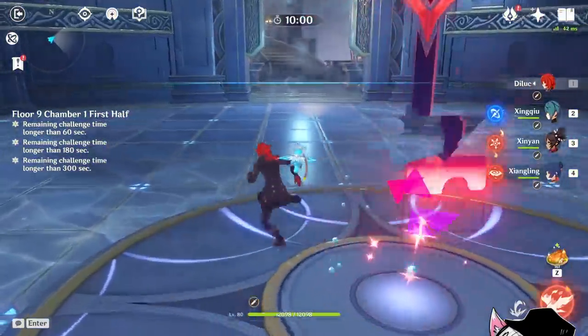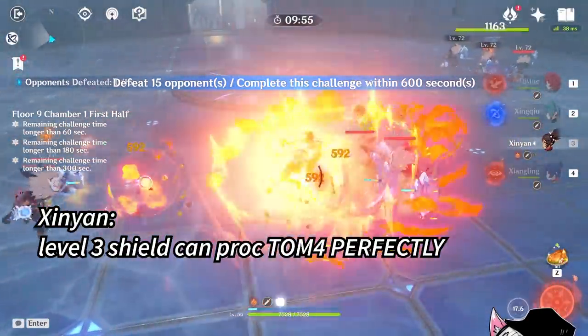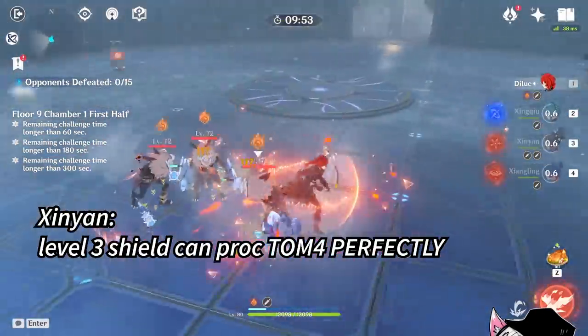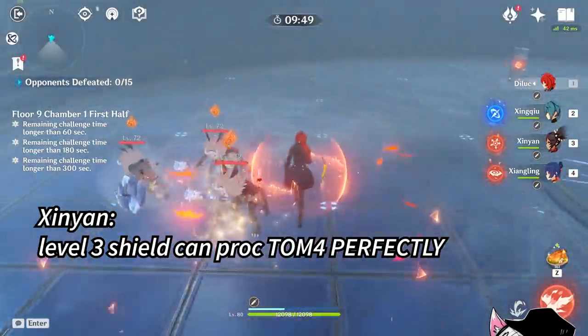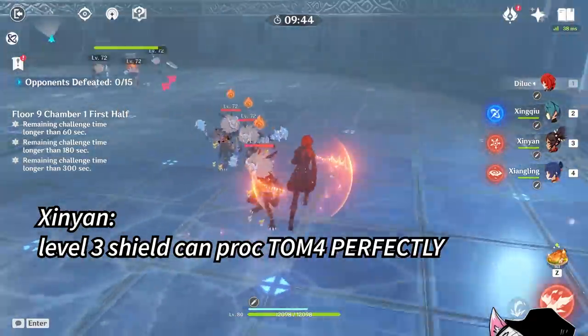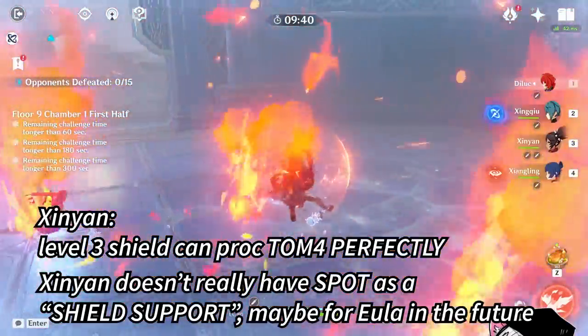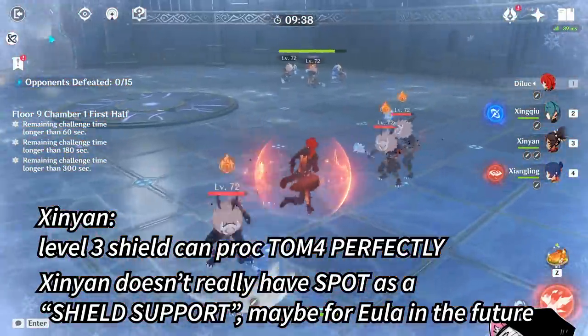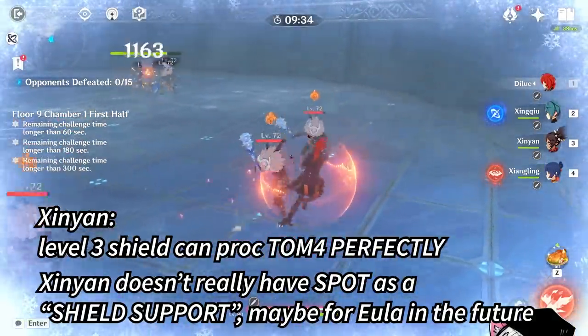Xinyan is a surprisingly good user for the four-piece set bonus. Her shield procs every two seconds, which is exactly enough to permanently keep the buff up. After C2, her elemental burst will also generate the shield, making it very easy to keep the buff up 100% of the time. However, the problem is that you have to play Xinyan, and she doesn't really have a spot in any team right now — perhaps in the future, but maybe not currently.